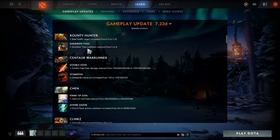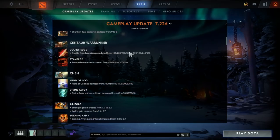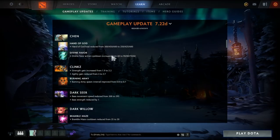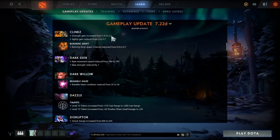Toss cooldown reduced from nine to eight seconds. Double Edge damage has been reduced — Centaur is super vulnerable now. If you saw that Liquid vs. VC Gaming match, the ultimate heal cooldown is reduced and strength gain is also reduced.